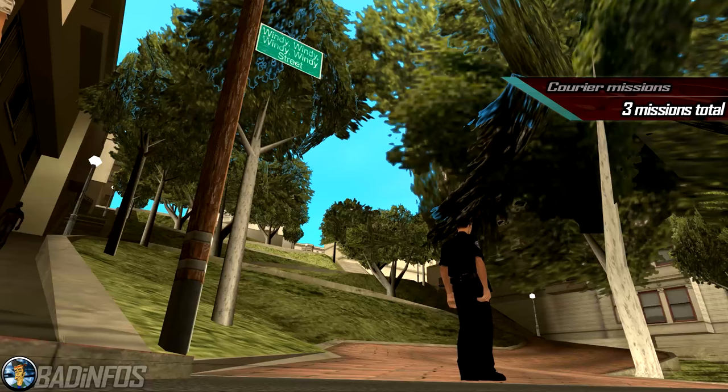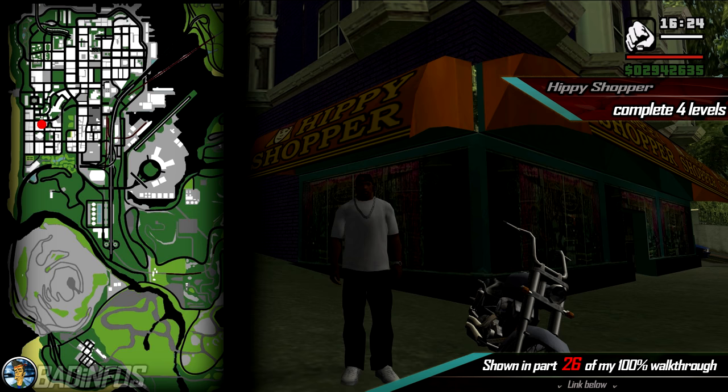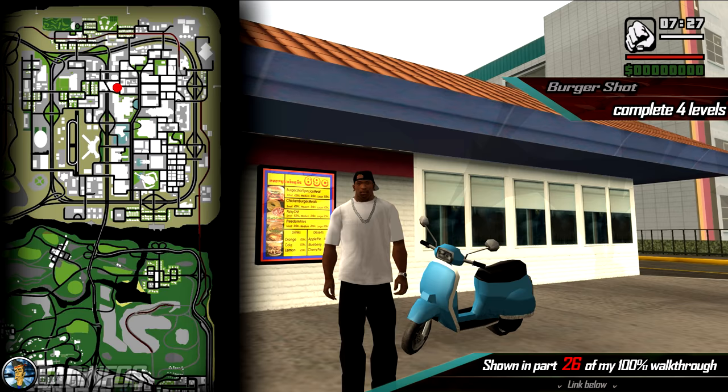Number 6, the courier missions. You need to complete 3 courier missions in the game, one in each major city. In Los Santos at Robo's Food Mart, you have to complete 4 levels. In San Fierro at Hippie Shopper, you have to complete 4 levels. And finally in Las Venturas at Burgershot, you have to complete 4 levels again.